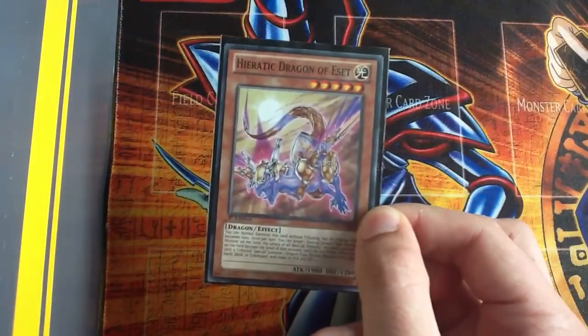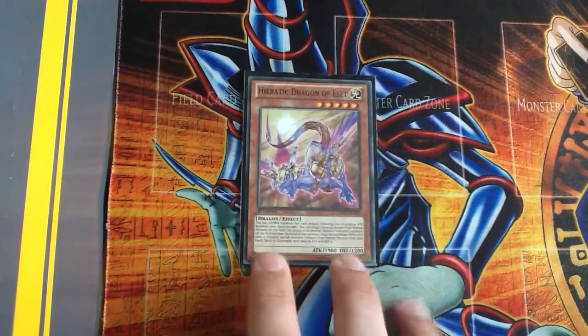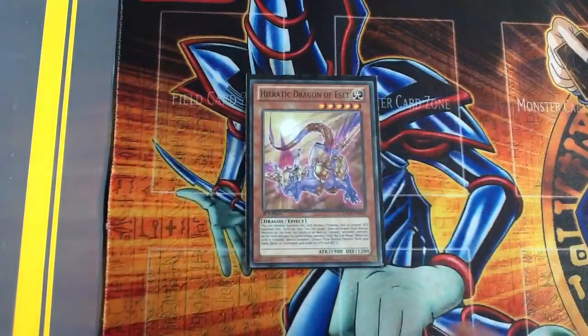I have one Hieratic Dragon of Esset. Basically you can normal summon him — he's only 1000 attack — but then he doesn't stay on the field; you use him as a tribute.